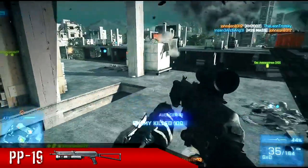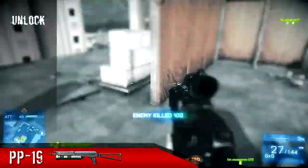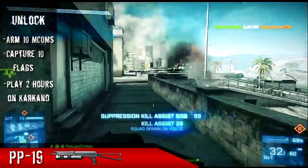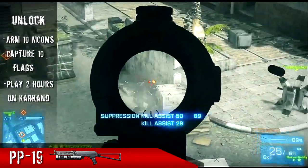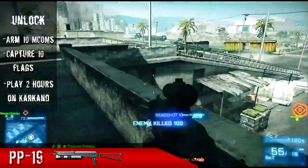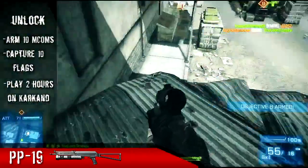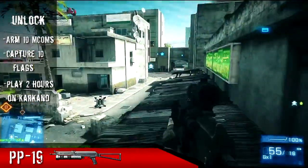In order to use the PP19 you've got to unlock it. First you're going to want the Back to Karkand expansion pack. Once you have that, you need to arm 10 MCOMs, capture 10 flags, and have two hours of game time played on the map Strike at Karkand. The fastest way to do this is to go to your server browser, go to the filters, select Strike at Karkand, then play Rush or Conquest — however you want to do it.